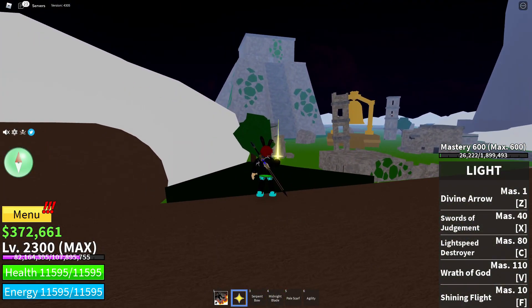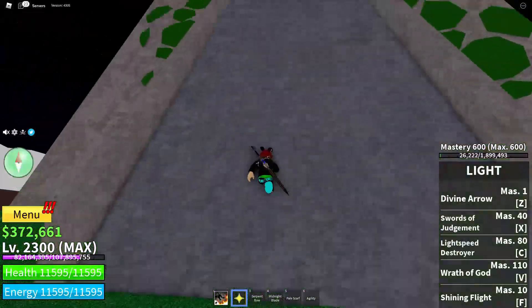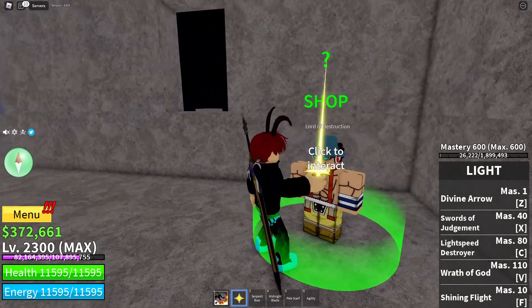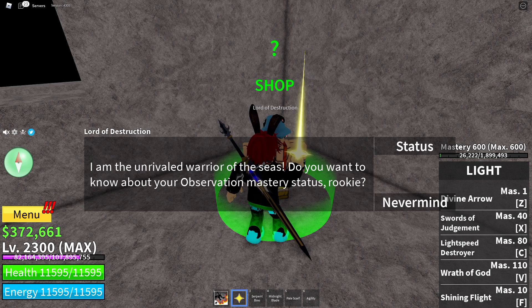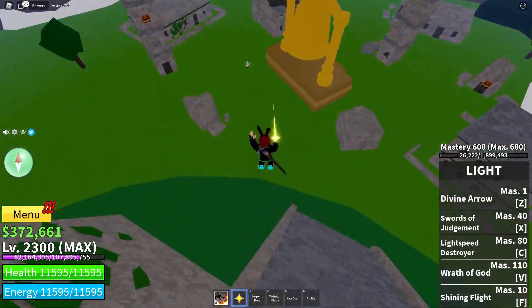You'll see a weird Inca-looking structure. Go to the top, go inside, and you'll find the 'Destruction' guy — we all know it's Usopp. Talk to him and he'll ask about your Observation Haki mastery. He sells Observation Haki, and you need to buy it before you go to the Second Sea. It's really important.